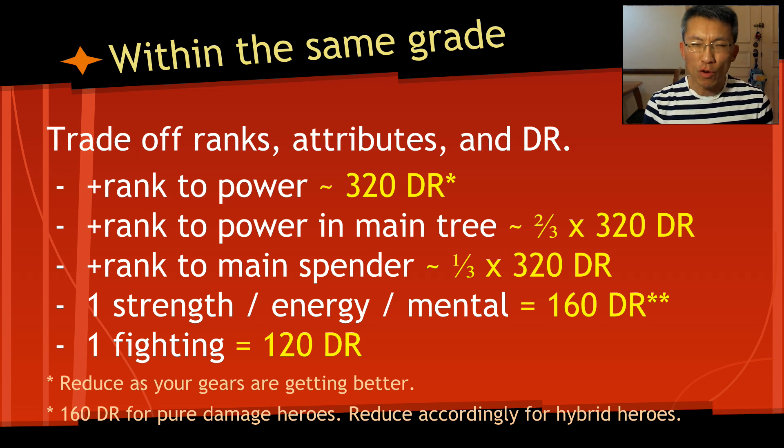From my experience, the main spender usually accounts for about one-third of your damage output, maybe more, maybe less. So when I see a plus-one rank to my main spender, that translates to about 100 damage rating per rank. That's also why when people ask what to use for your power cube, I always say it depends on your main spender — you always want to increase the rank of your main spender because a lot of your damage comes from that power.